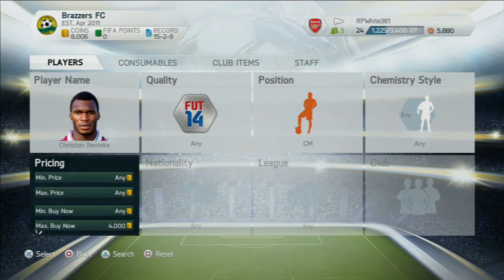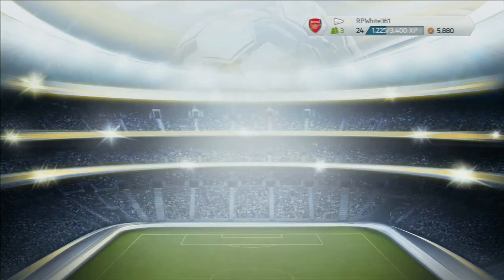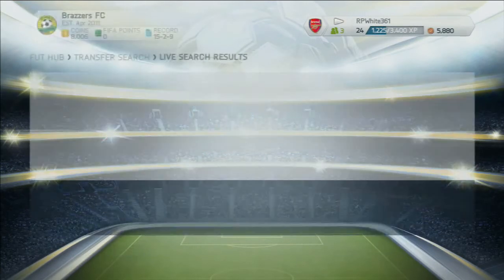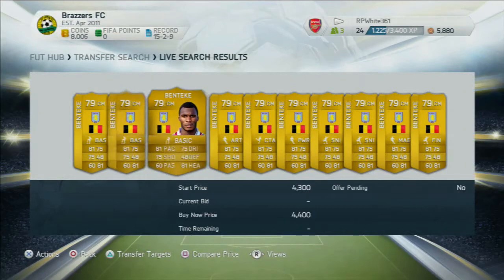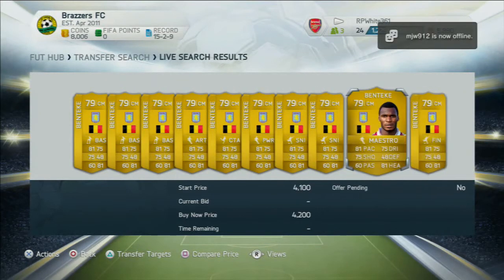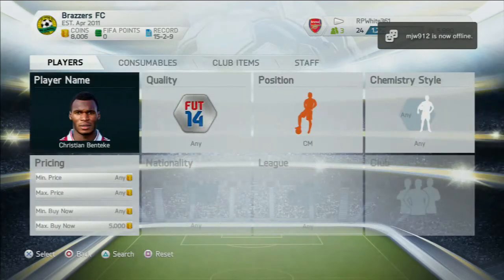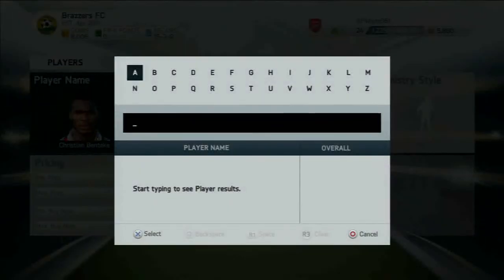In this episode I'm looking up Benteke, and I think there's a lot of value in Benteke actually. There's only one that's up for 4k, and then I look at the rest of the prices — that's 5k. As you can see, that's quite a long market so there's not really a substantial gap. You can make probably a 200 coin profit, but you want to be making about 1k profit, like I try and do in this Lukaku trade.